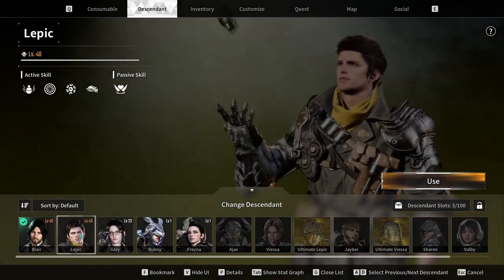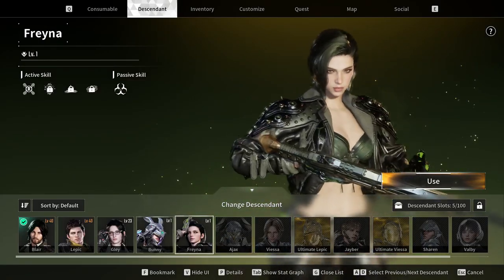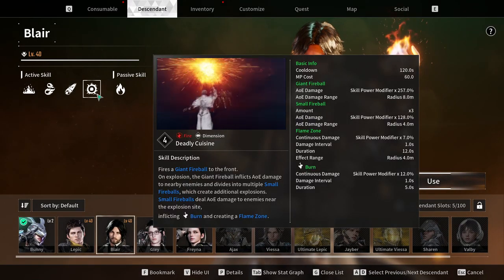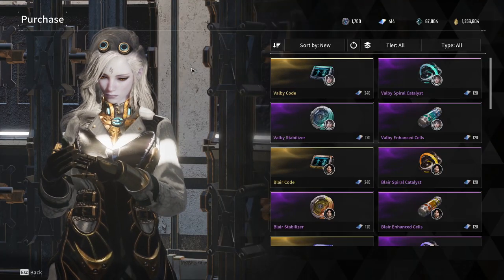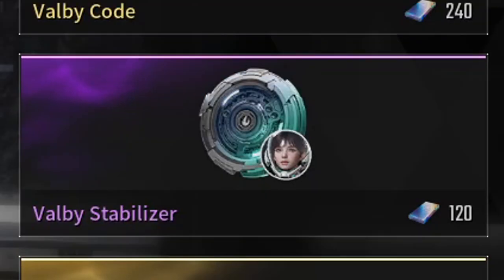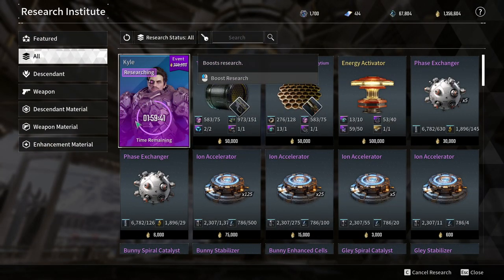From there we've got our Descendants. These are the core constructs of the game, ranging in with four abilities and a passive. These Descendants are switchable as you please on the go, ultimately changing how you approach missions — some focused offensively, some defensively. Every Descendant is compiled together with four main ingredients: Code, Catalyst, Stabilizer, and Cells. When you have all these combinations, you can begin crafting your Descendant in your foundry-like research area.